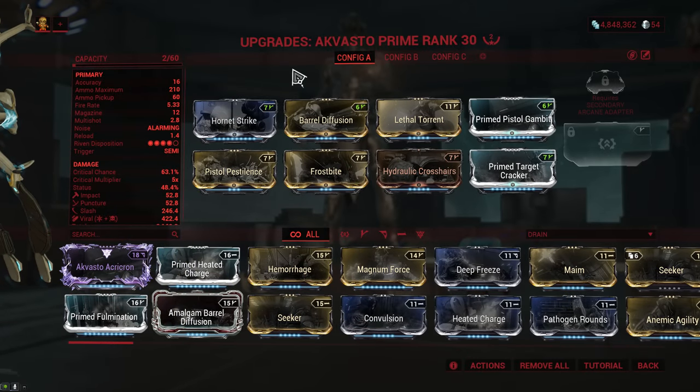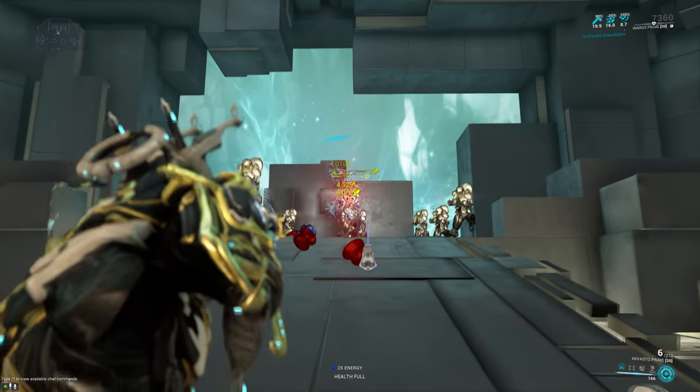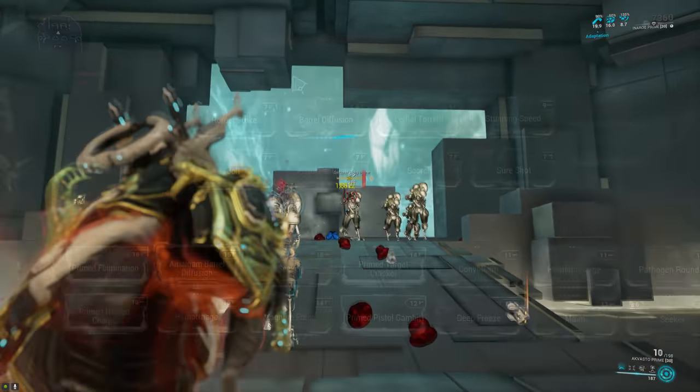The same goes for the Agvasto Prime, where the fire rate went from 6.33 down to 3.3, but the damage went from 66 to 110. You can just about start to feel the lack of fire rate if you try really hard, but for the most part it's just a massive damage buff.